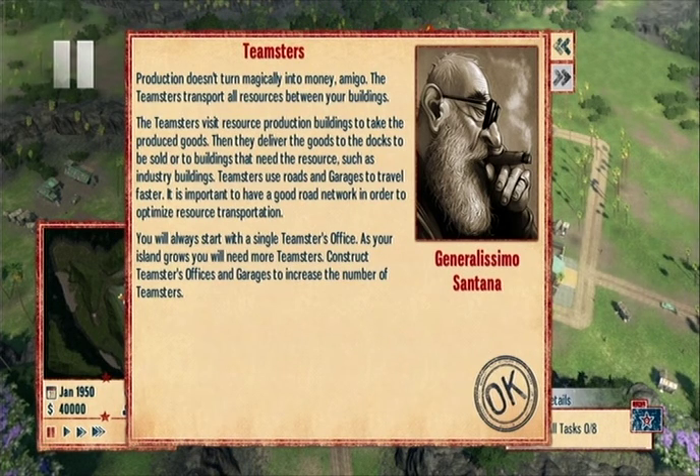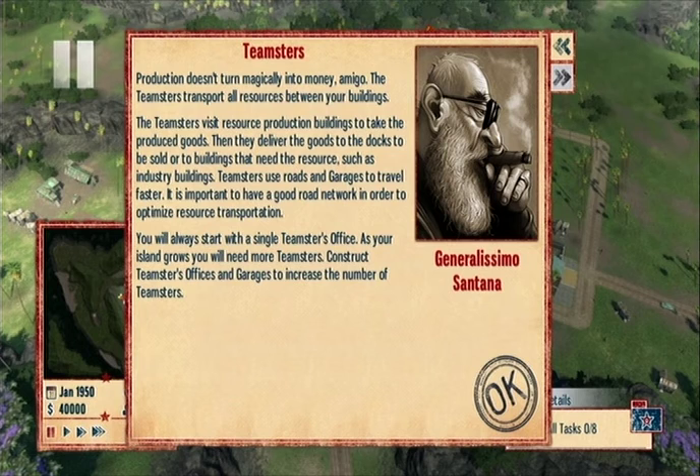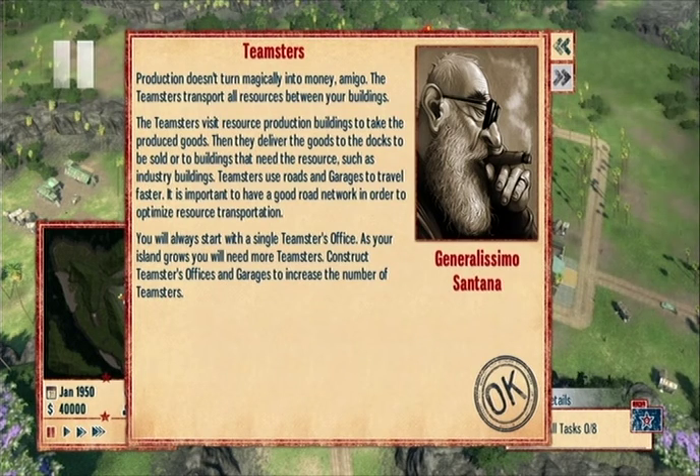Teamsters transport all resources between your buildings. They revisit resource production buildings to take the produced goods and deliver them to the docks to be sold, or to buildings that need a resource or industry buildings. They use roads and garages to travel faster, so we need a good road network.